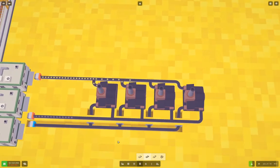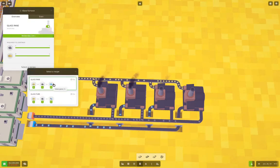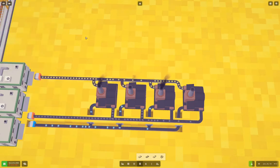Let's see if we're going to get things actually operating. We should get some glass panes out of that. Yeah — there one goes. We got some glass panes coming out. Was it doing three at a time? I thought it was supposed to be two. Select recipe — it is three. Well, I might want to double up the conveyor coming out of those.